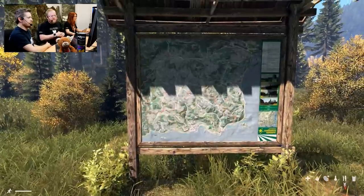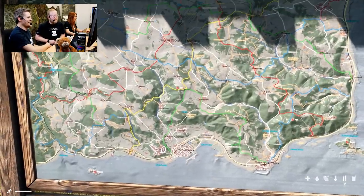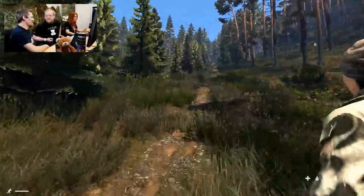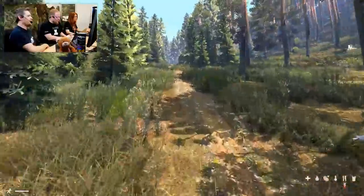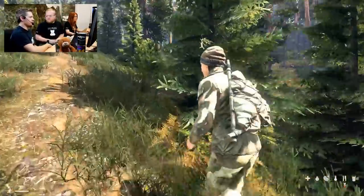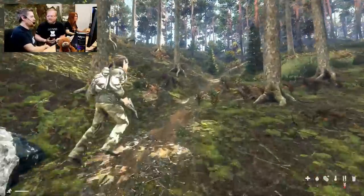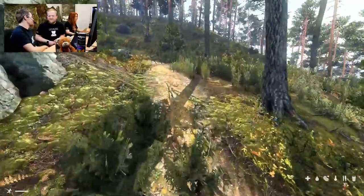Here we can see the new tourist trail maps, which show the whole of Chernarus and a lot of detail like your location. Baiti also shows off the naked eye zoom, which a lot of people were worried wasn't going to make it into 0.63 — well, it is. The team then go for a jog through the woods, and it looks improved — more lush. We'll have to do some comparison shots with 0.62. The tourist trails will hopefully stop us from getting lost a little bit more in the future.